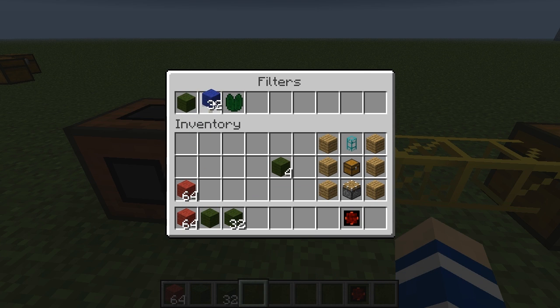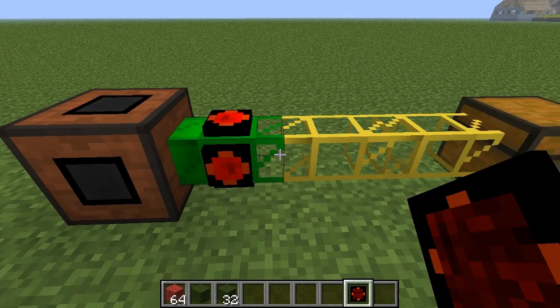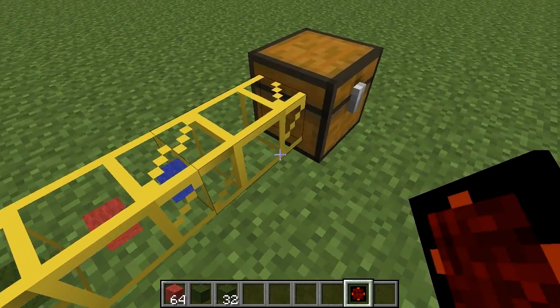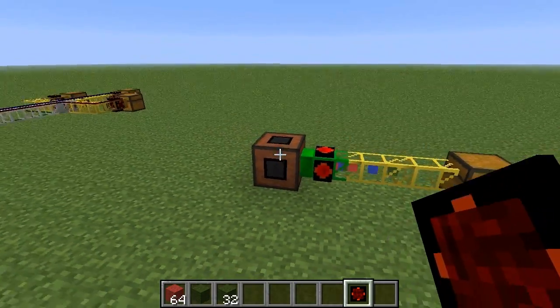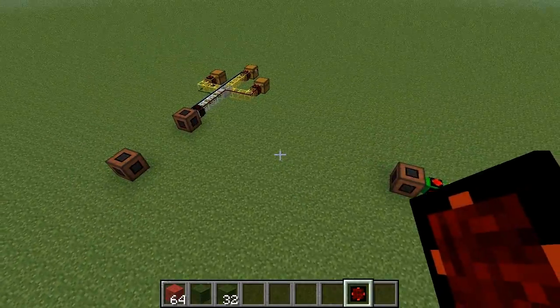The order here is red, blue, and green. We could change that to green, blue, and red and test it — we should now get blue, red, and green. And that's it, that's how you use the filter buffer. Good luck, have fun, bye bye!